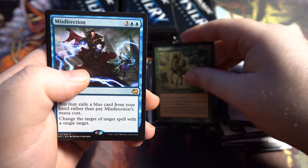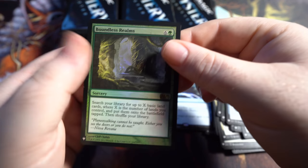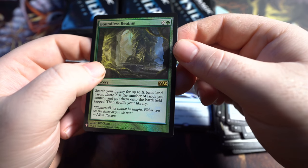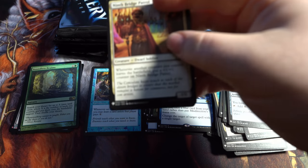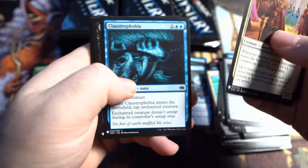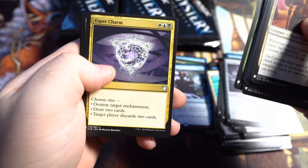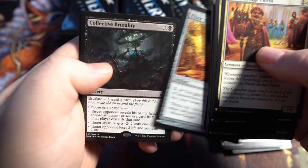Boundless Realms from... wait, is it Core Set 13 or Modern Masters 13? It's got that M there — it should be like C13 for Core Set 13. I know the majority of the set symbols, but for some reason those always throw me through a loop. The Elixir of Immortality.